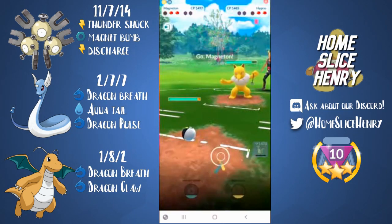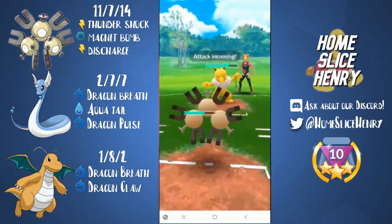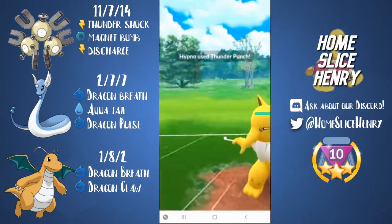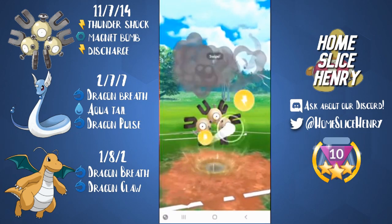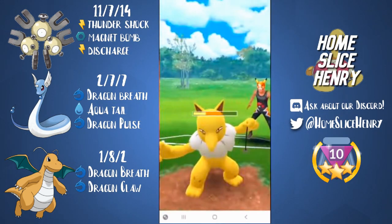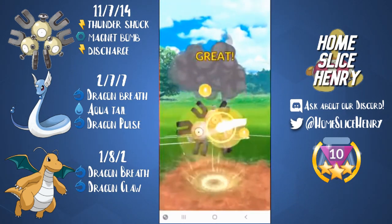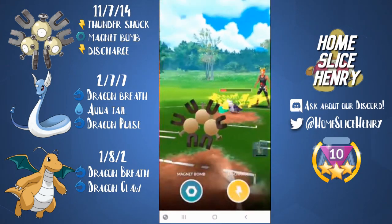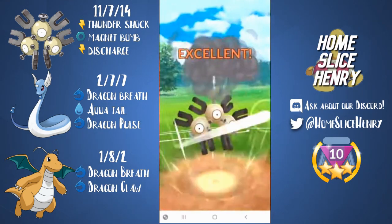Shadow Ball connects. They swap and we counter swap into our Magneton, building up quite a bit of extra energy. I'm praying for Thunder Punch, and it is Thunder Punch — a lot of people running double punches. Here I do make a mistake: the move you want to go for in this situation is the Magnet Bomb, it does slightly more damage. I do overfarm a little bit, so I have some extra energy, and I go for another Discharge that takes them out. So with careful energy management, we were able to take that game.